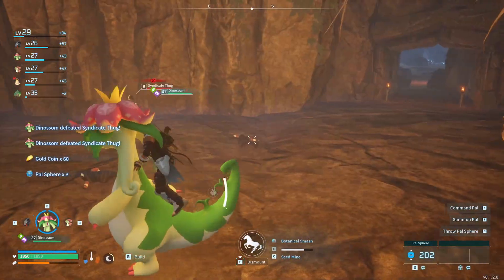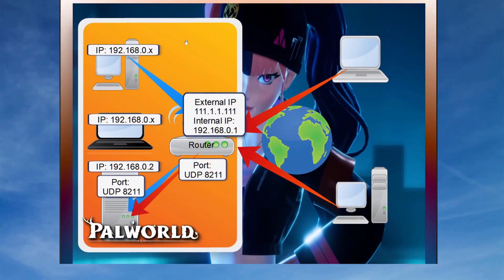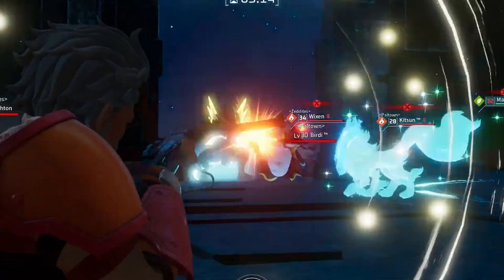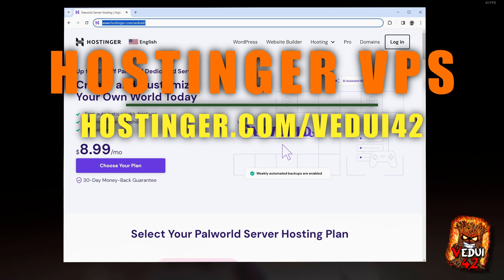If you're hesitant due to never having set up a Palworld server in the past, let me take you through the step-by-step process on how to get this up and running, how to configure, and then logging in and playing. I will put in chapters in the video so you can skip forward or backwards to find the relevant information. First up, let's head to the Hostinger website.